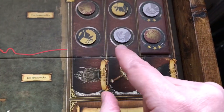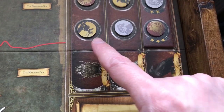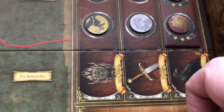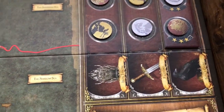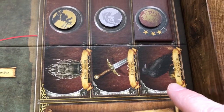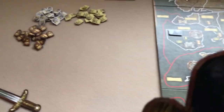Each player who is in the first space on each track takes the corresponding dominance token. House Baratheon will take the Iron Throne dominance token. House Stark will take the Fiefdoms Valyrian sword dominance token since they're first on that track. And finally House Lannister will take the Messenger Raven dominance token since they are first on the Kings Court track.